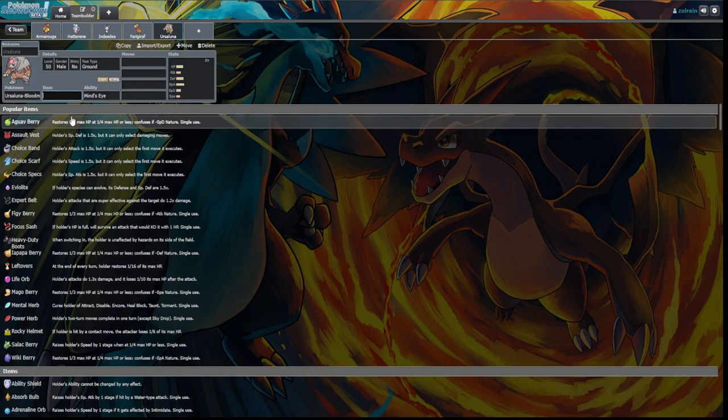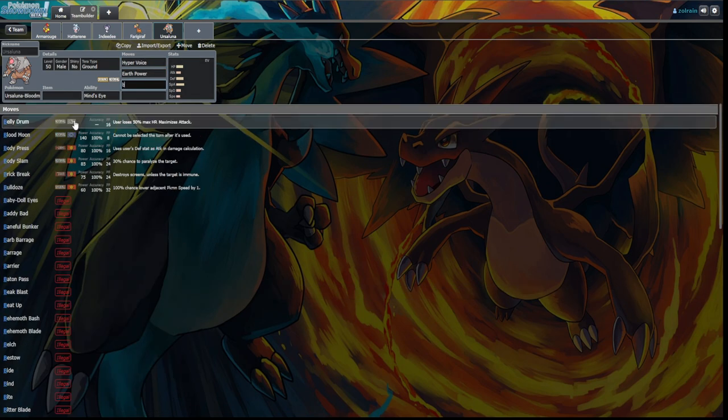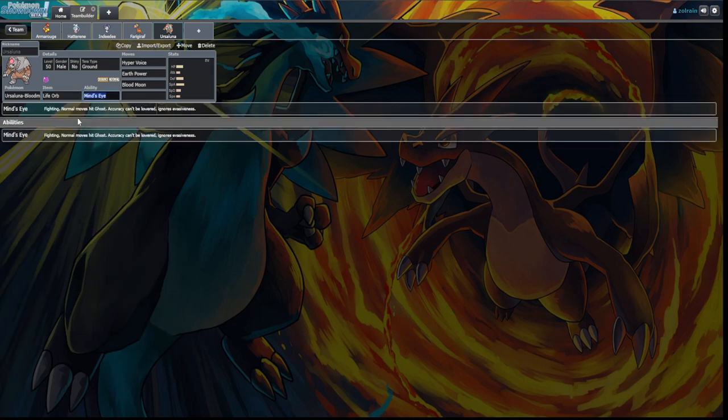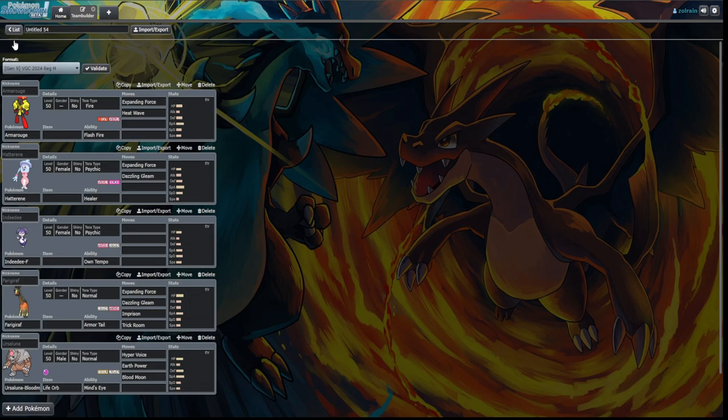Another honorable mention: Ursaluna Blood Moon. Unless you're new — this thing is going to Hyper Voice and Earth Power your team into oblivion. It runs Life Orb, Normal and Ground coverage, and just deals massive damage. Wide Guard is nice into it, and having Fighting type coverage is very good against Ursaluna. These are some strong honorable mentions. Trick Room in general is going to be very scary in this regulation — a lot of the honorable mentions are Trick Room mons. Just be very aware of these combos.